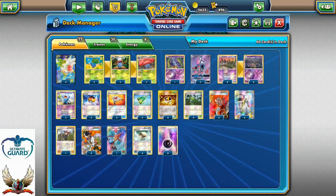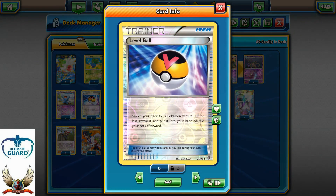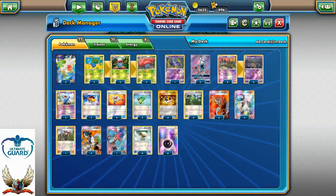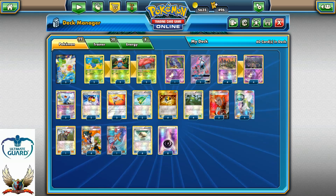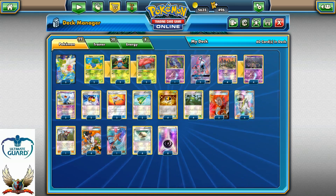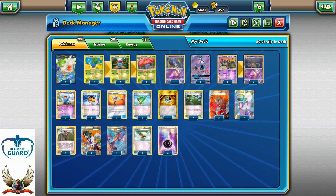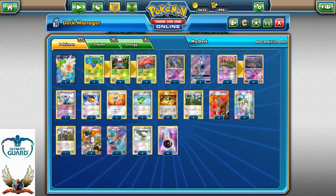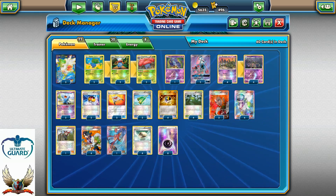Moving on to item cards: I'm running two copies of Level Ball — search your deck for a Pokemon with 90 HP or less, reveal and put it in your hand, then shuffle your deck — and four copies of Ultra Ball. These two cards are mainly here to help you set up fast. With Level Ball you can grab Oddish or Gloom, and with Ultra Ball you can grab Wild Plume. The good thing is if you discard those Pokemon, you can easily recover them with Revitalizer and Rescue Stretcher. Especially if you have those Grass Pokemon in your discard pile, you can pick two of them with Revitalizer and put them into your hand.